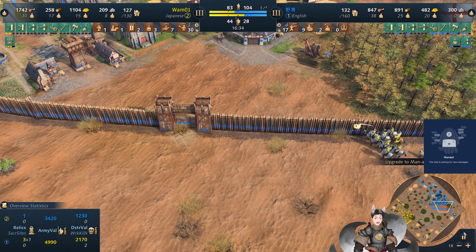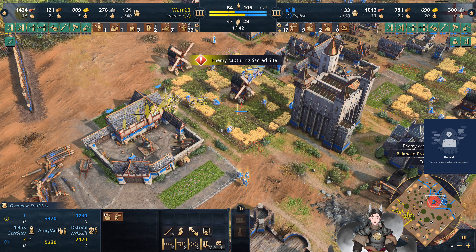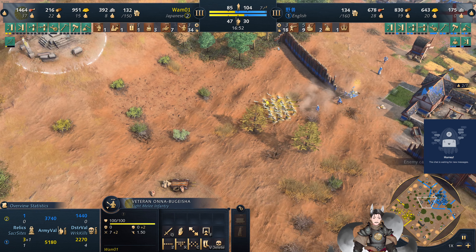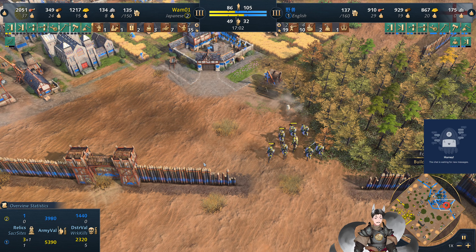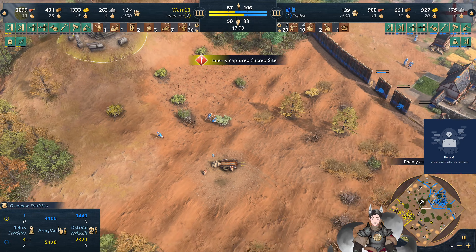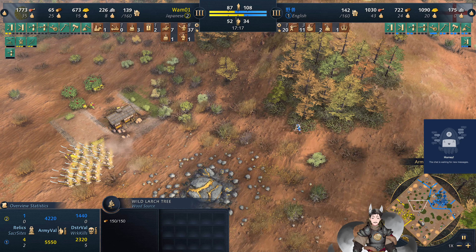Now we've got the Shogunate Castle being pulled out at his capital town center. Villagers are charging by four — there's a good amount of storage in the region, but a little bit of a late response. A couple of the Ono-Beshigas do go down. The English player has plenty of villagers but does lose one villager there. Now we've got the Odachi upgrade on the way as well as another round of melee upgrades.